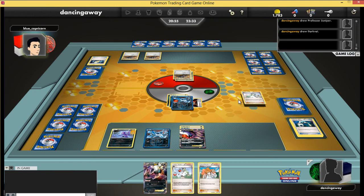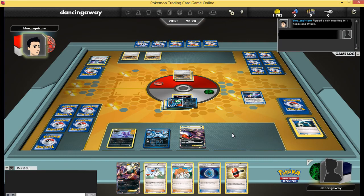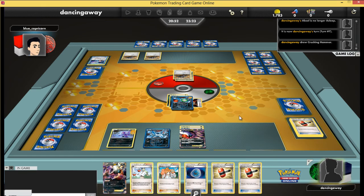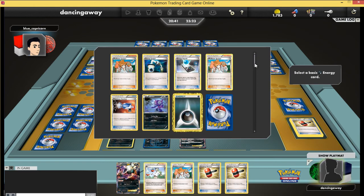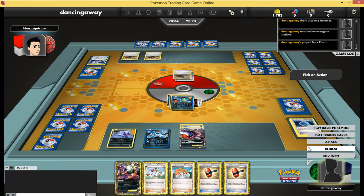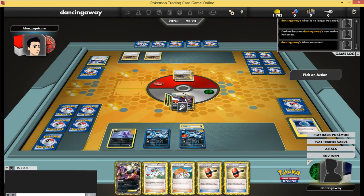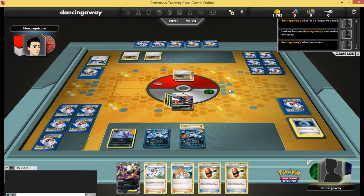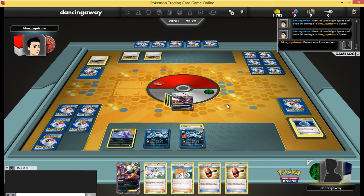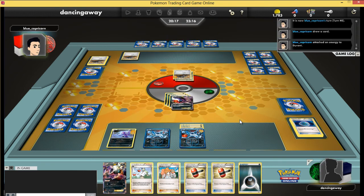He gets a Revive — his Durant deck is built around getting and keeping those Durants. He hits another Heads on Laser, which is frustrating, but I wake up and hit a Dark Patch, getting that energy back from my discard onto my Darkrai. I retreat Absol, stop the poison damage building up, and get the KO with Darkrai. I'm not playing my Crushing Hammers here because I'm getting the KO anyway and I don't want to use any more cards than I need to. All I'm doing is attacking with my two attackers and switching between them.